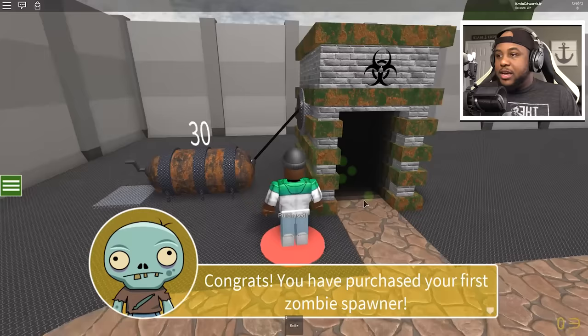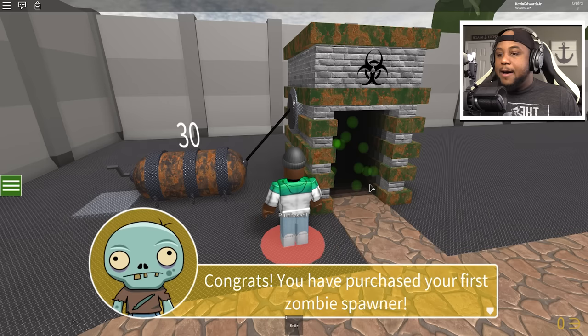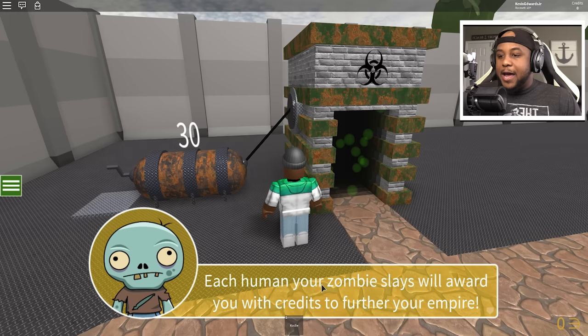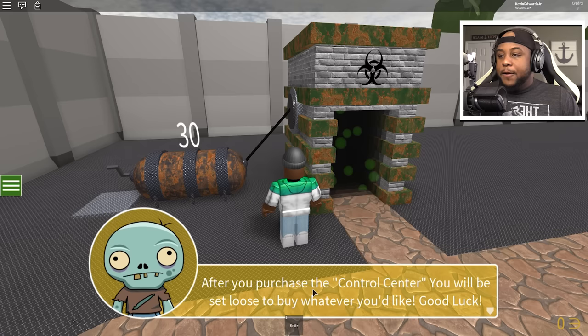Let's start working here and build our Infection Inc. Congrats, you have purchased your first zombie spawner! Your first zombie spawner is a manual spawner, this means you must crank it by hand to spawn a zombie. After you crank the machine 30 times the zombie will spawn. Your zombie will then attack the pesky humans. Each human your zombie slaves kill awards you with credits to further your empire.